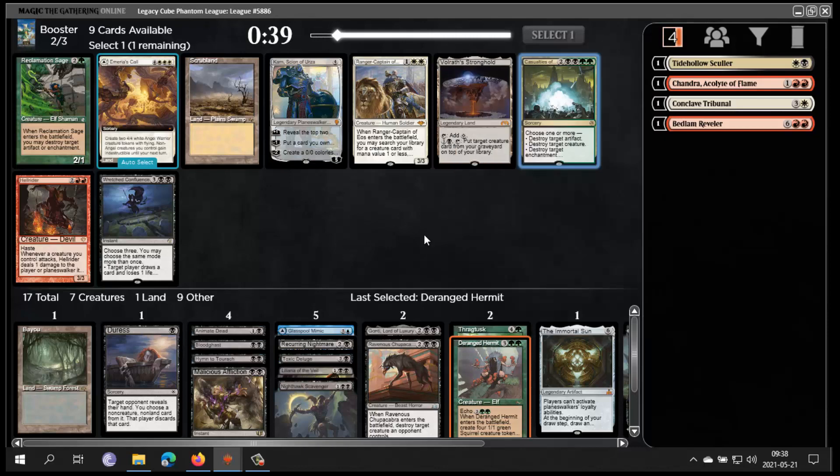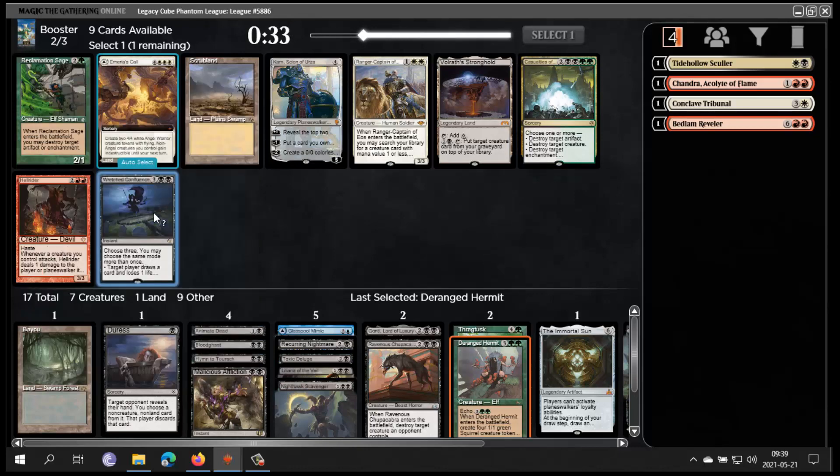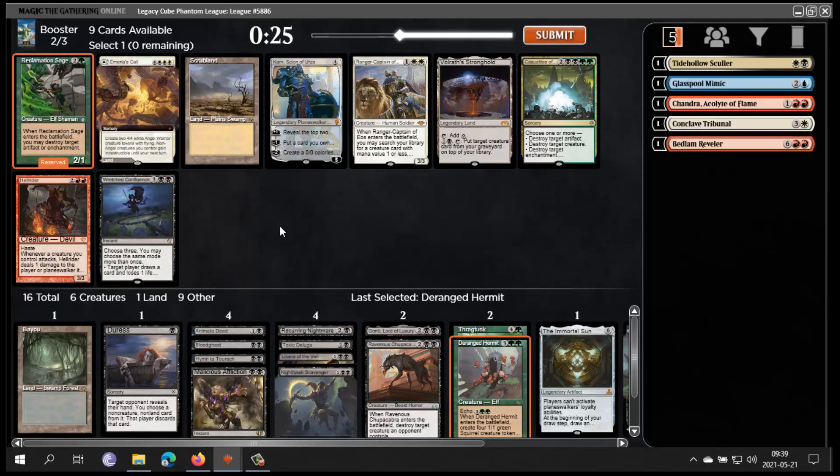Speaking of green-black: this is slow but fine. Wreak Havoc though just seems great — just killing stuff seems awesome. How about I just go green-black Reanimator? I'm gonna take Darkslick Shores. There's also Verdurous Gearhulk, Dark, Darkslick Shores. Arena is fine but slow. I think Arena is too weak — I'm gonna take Darkslick Shores just in case.